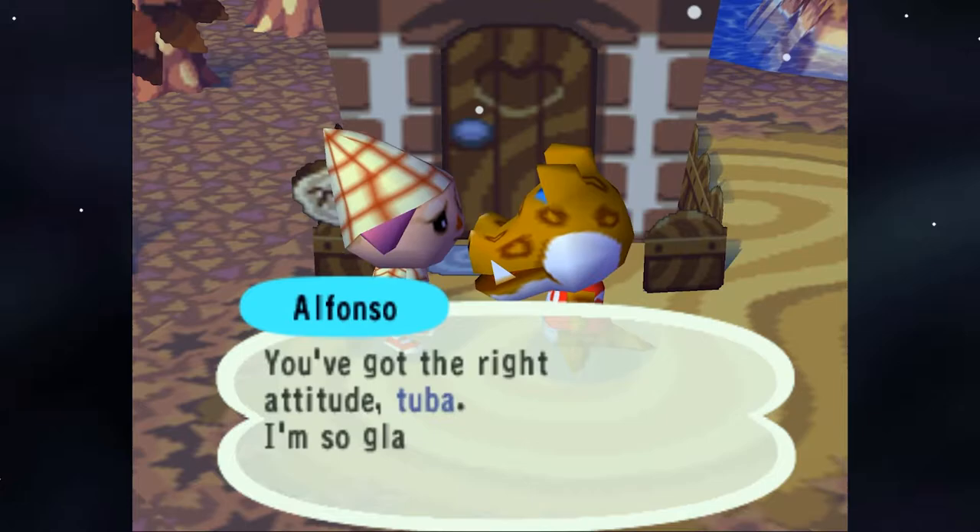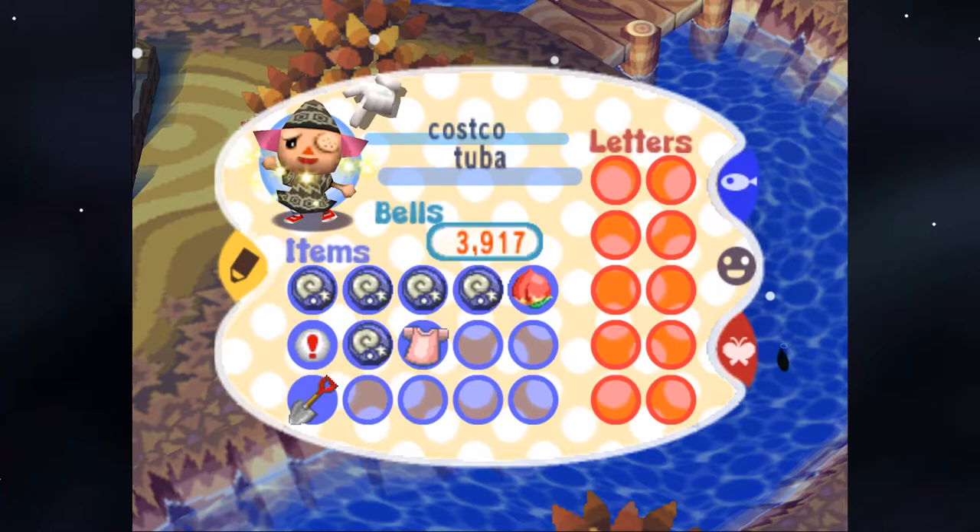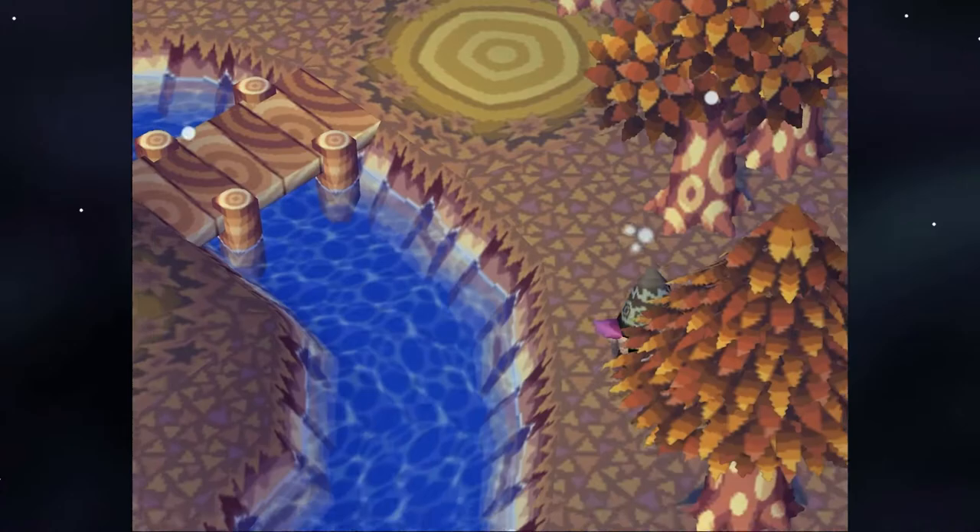I never had Alfonso as a neighbor — we're hitting all the hits today. I love how he just references Mario and says 'it's-a me.' Oh my god that's incredible. This fall scenery looks perfect — warm and cozy.